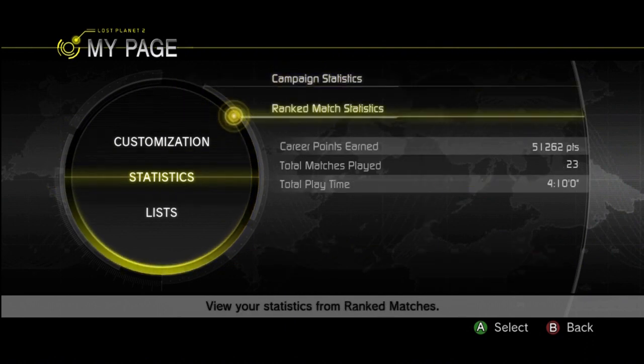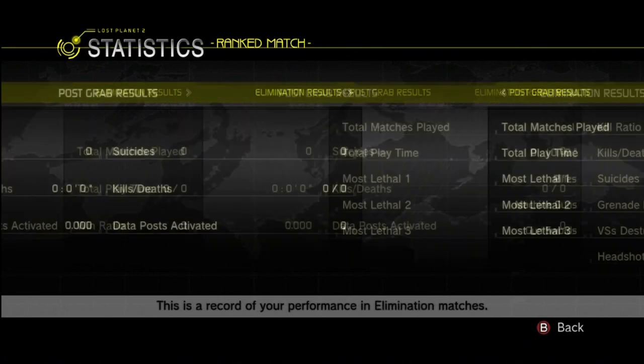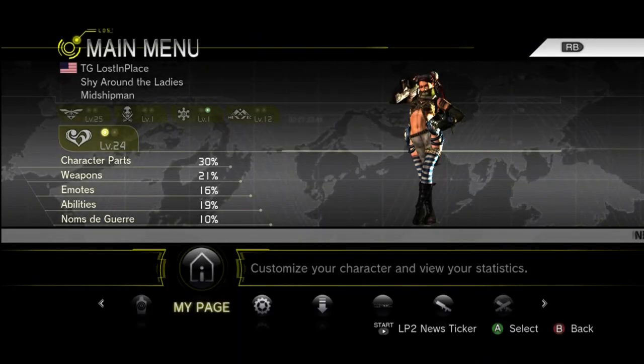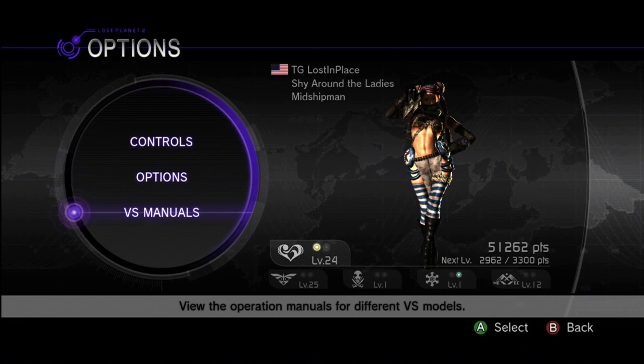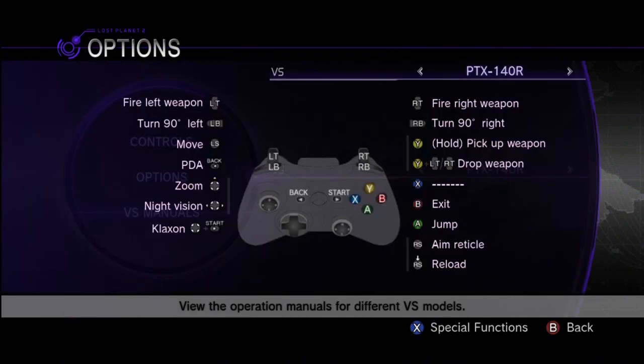Next we have the statistics — here you can check all your stats: your campaign stats, your ranked match stats. If you're into this type of thing, I kind of find it cool just to track how well you're doing. Next up is options, where you can change your controller settings as well as the game options. Most importantly though is the VS manuals — all the VS's have many different functions and you should definitely check them out so you know exactly what you're doing and you're not missing a wonderful attack.